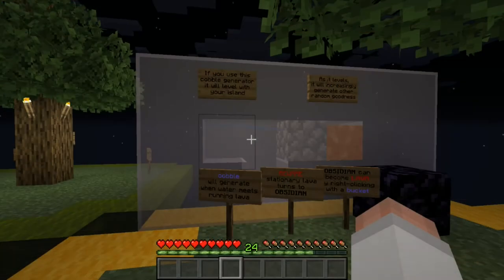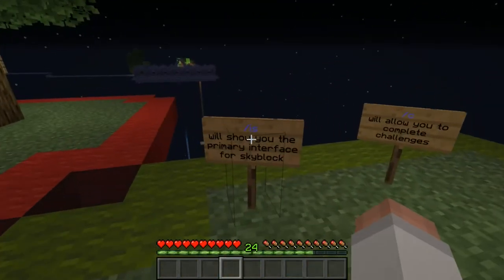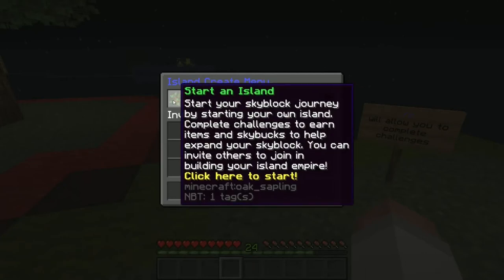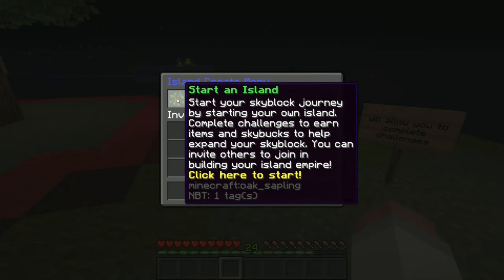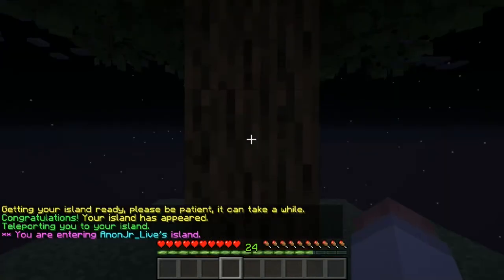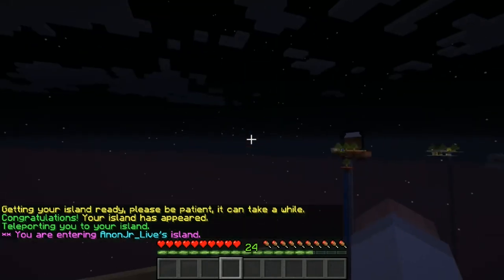These levels weren't just chosen out of a hat. When we first logged in we got the island create menu — there's one template to choose from. uSkyBlock Revived does have the ability to add other island templates if you choose. We went with the default starter island, and after a moment it gets the island ready — and pretty much this is where you start.